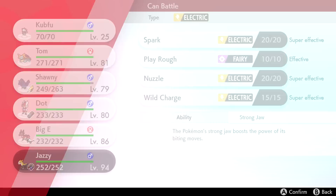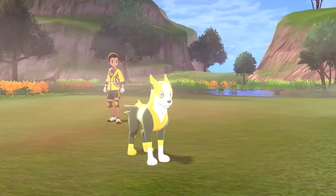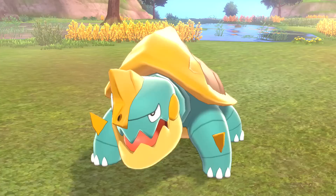Trevenant is a Water-Ground type, I'm pretty sure. Either way, not too bad. We can handle that. Fight - super effective Spark! Nice, pretty easy. Trevenant is down. This is all supposed to be extra experience for Kubfu and it's working out well - he's getting a couple level-ups each time.